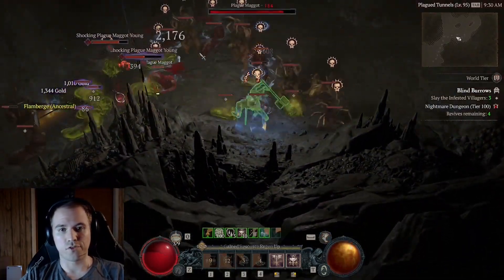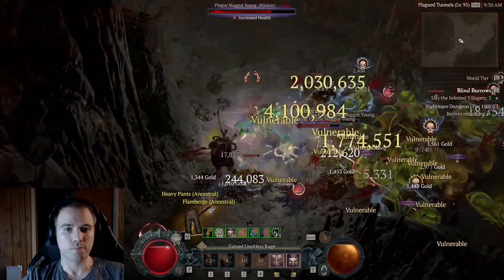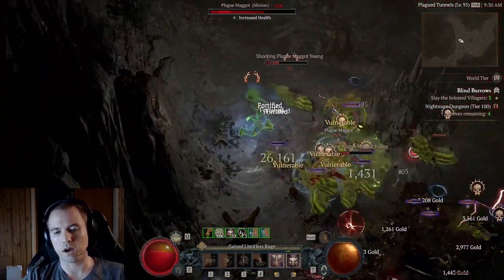Here's my character tanking a bunch of monsters in a tier 100 nightmare dungeon. I do this by maximizing my defense using three distinct strategies. While I use my barb as a proof of concept for these ideas, this video is not class specific and you can apply this tech to make any character tankier.